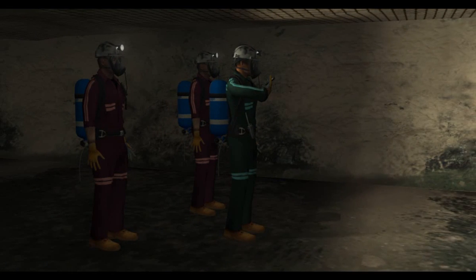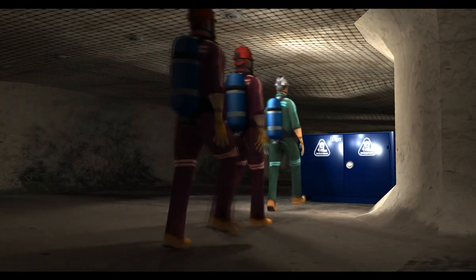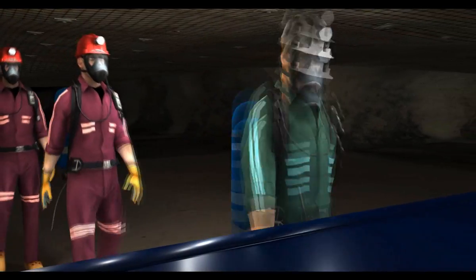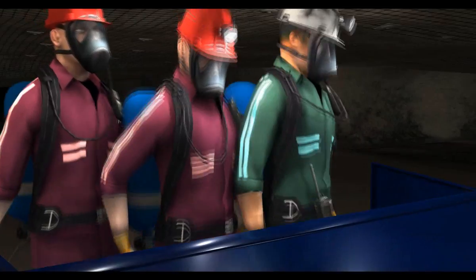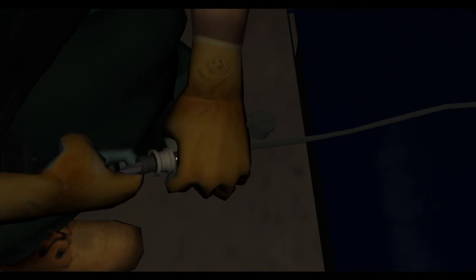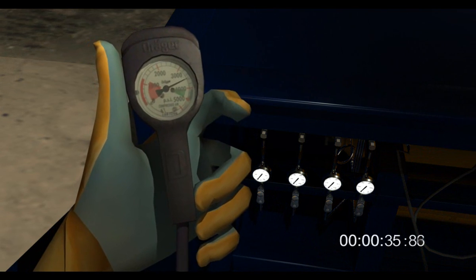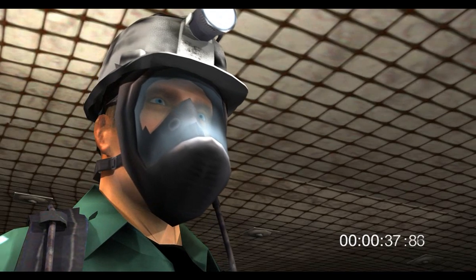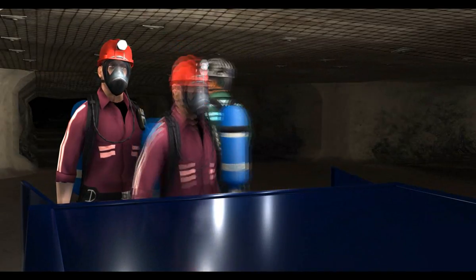There's a charge air station at the next crosscut. We'll stop there to refill our tanks. I've opened the fill valve — just connect the refill line to the SCBA. Watch your pressure gauge; it will shut off automatically at 4,500 psi. Should be less than a minute. When it's full, just disconnect it from the refill system. Okay, it's not far to the surface. Let's go.